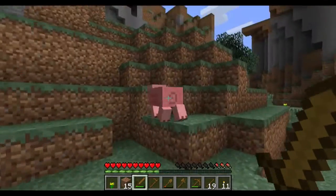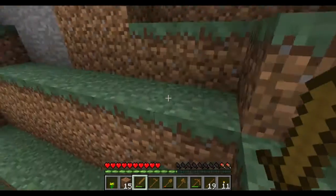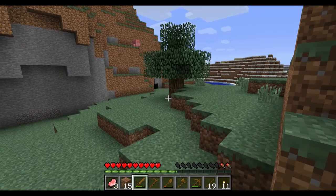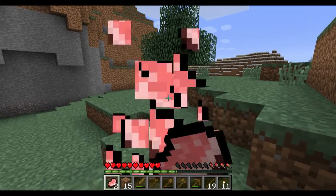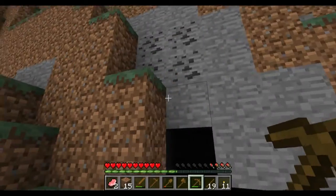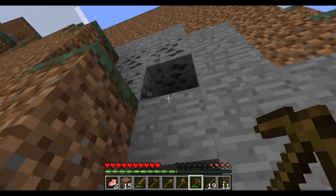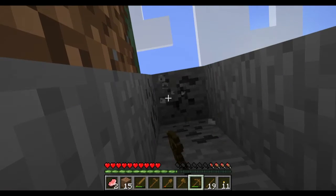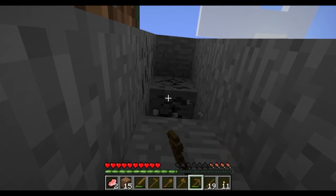There are some cows up there too — you can kill cows and get beef. I'm using my sword because you'll kill them much faster with your sword than your hand. We're going to mine some coal because we need it to fuel the stove we built in the last episode. I'll need to destroy these other blocks to get to the coal.